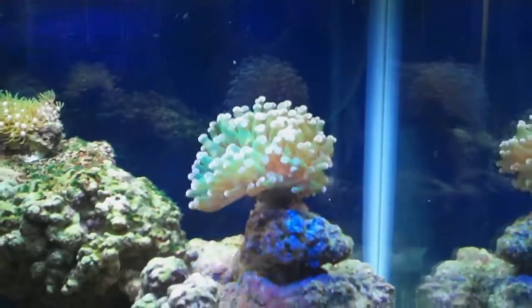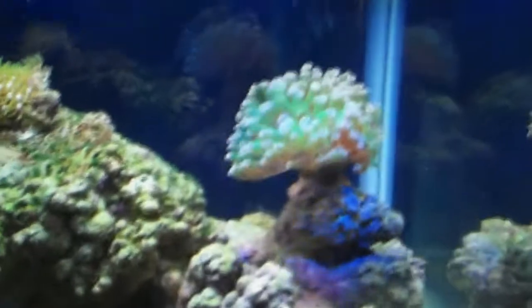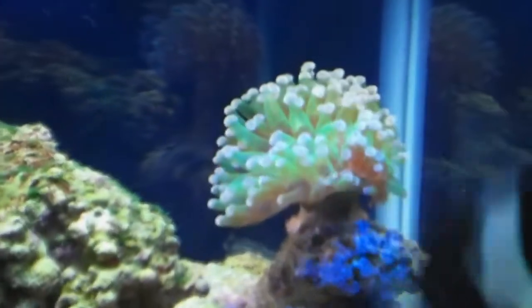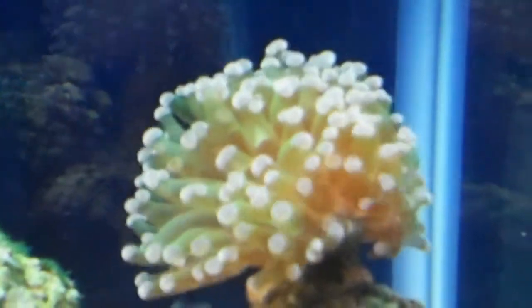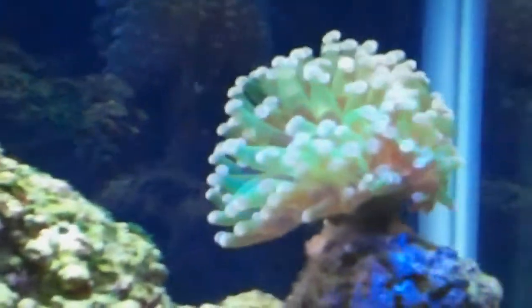Let's start with the frog spawn — it is still big, it's huge. I think it's split into like three heads; it mostly split into two and now it's just working on the third head, I'm guessing. You can see the color difference — it's a lot brighter green under the blue LEDs, and then when I take it off it's not as green. That's what the blue LEDs do to that, and I like that.